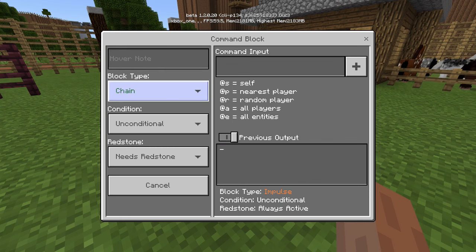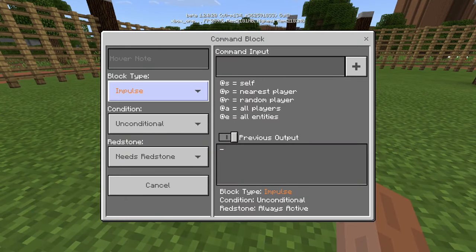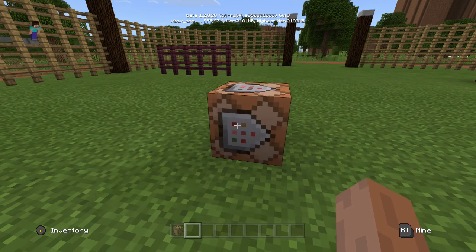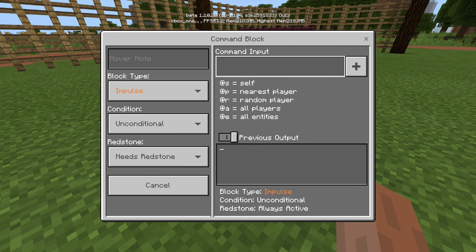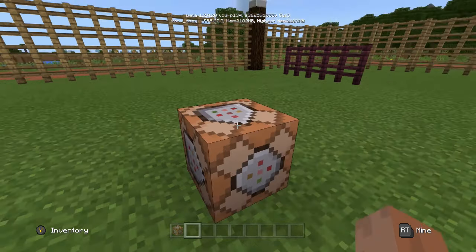If you open it, you can do stuff with it — change the type to chain or repeat, change colors, or set it to impulse. You can also change conditional or unconditional settings. That modifies the way it looks and behaves. You can also set 'needs redstone', put in your own command, and modify it however you want.